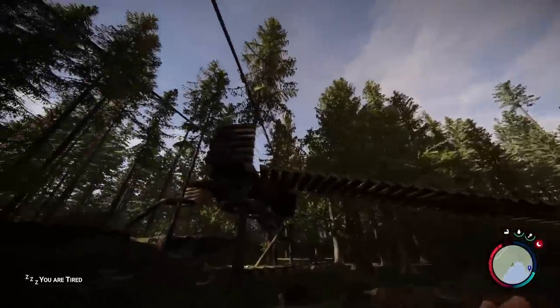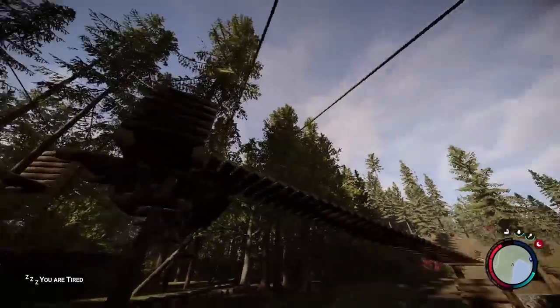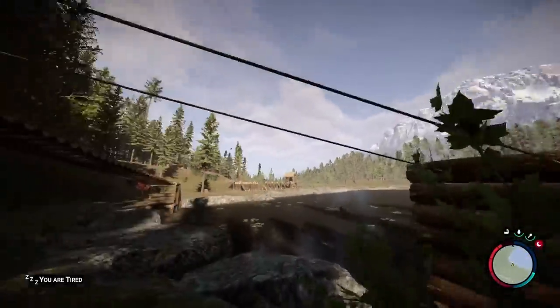To place a log on the rope bridge, it depends on which side you started on. It's very inconsistent — you can jump and click to place them, start on a side, or walk along the bridge. It just depends on how you built it.